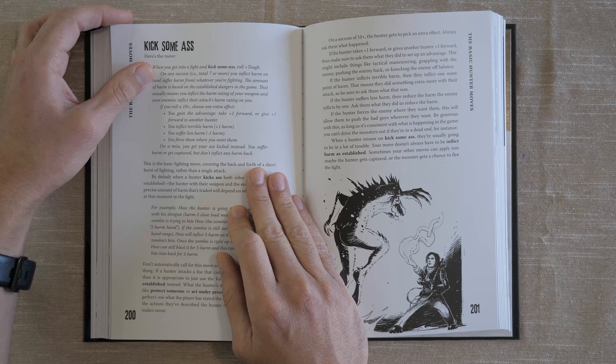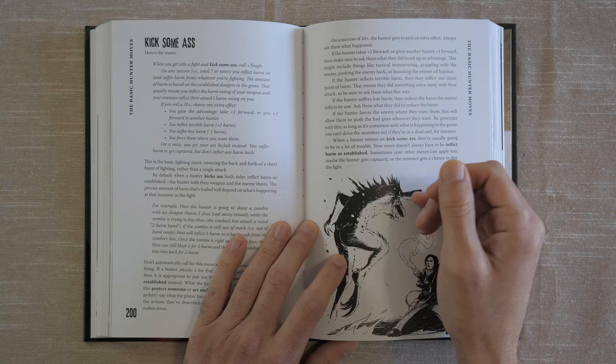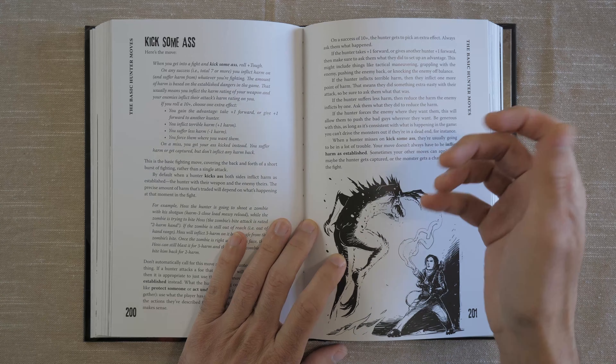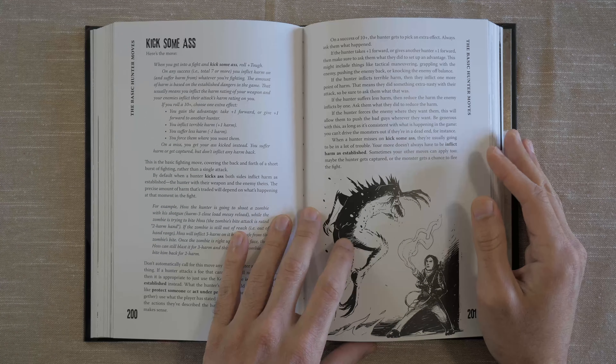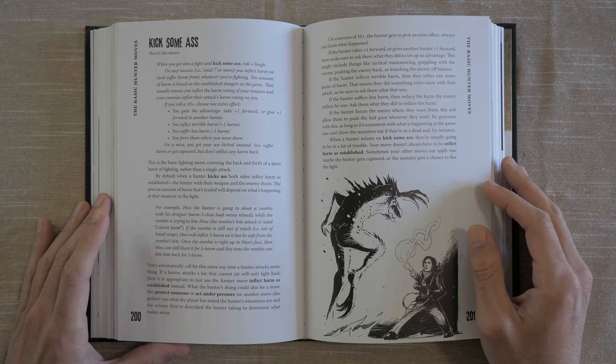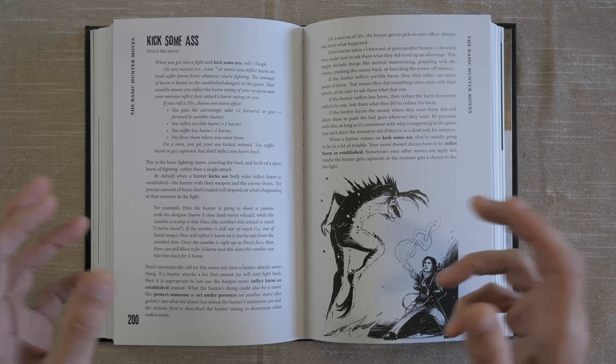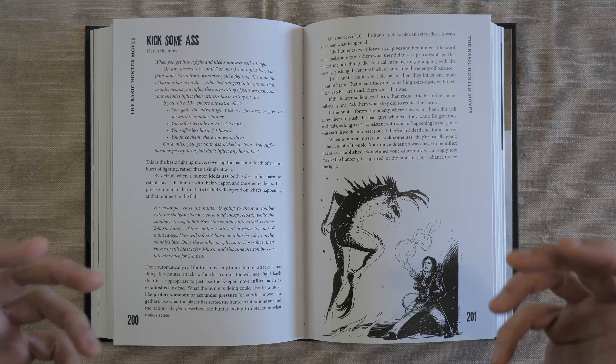A lot of the moves do require input on the player's side. This isn't a game where you announce a move and then roll for success or failure. In order to do a move, you have to actually do the thing to trigger the move. And not everything requires a move — moves are only made if there's a chance of uncertainty or some sort of drama.